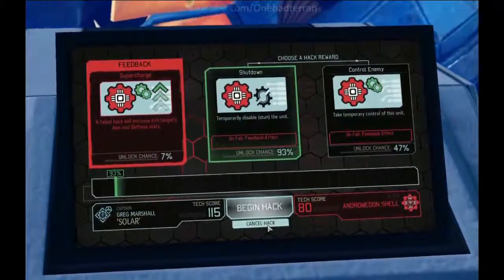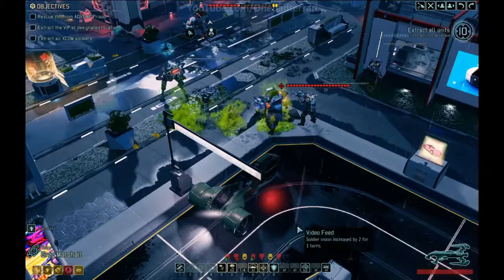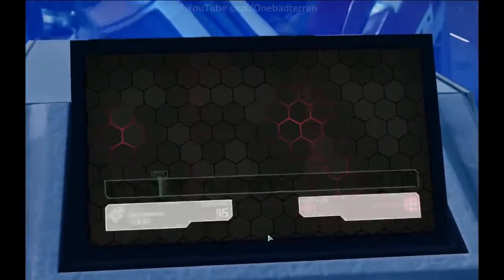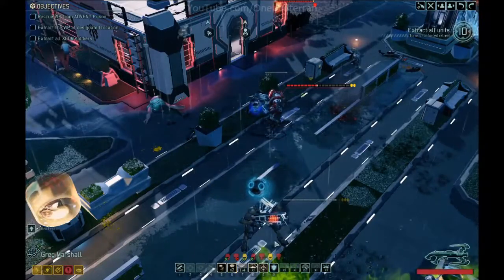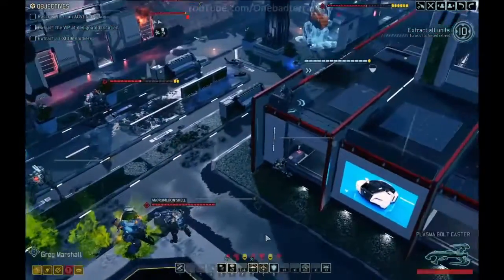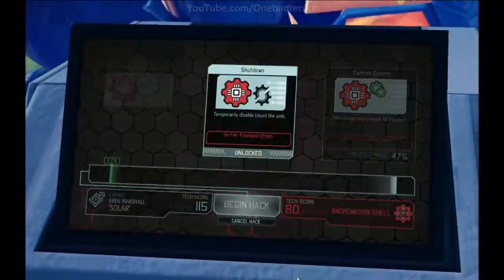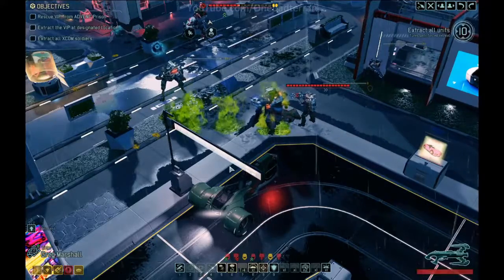The Andromedon shell would be nice to pick up because we don't have to worry about it anymore. But I'm thinking we might have to end up stunning the shell. 47% is a pretty good chance to get control, but 93% to just shut it down for a little while — and we might need exactly that because the advent mech is easy to dunk in his current situation. It's the Andromedon shell — it's a little bit tougher. Interesting, even the hacking chances.